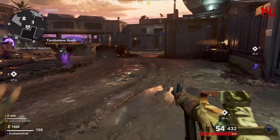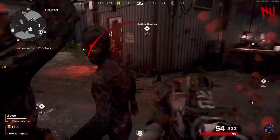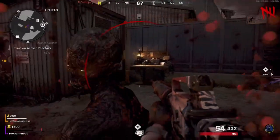Once you buy it, the glitch will work. All you have to do is go over to a zombie and have him hit you. You can see it will take your health down, but it won't go past one. Your health will be stuck at one. That's how you do the Gun Mode Glitch.